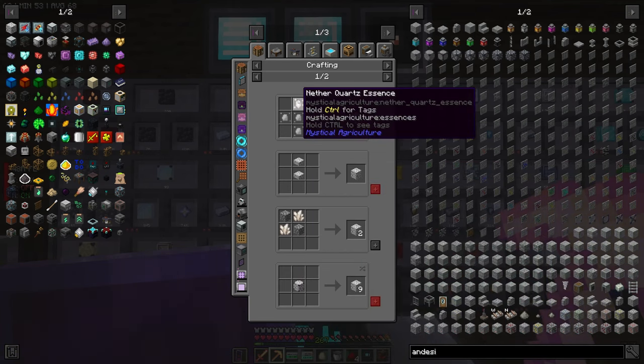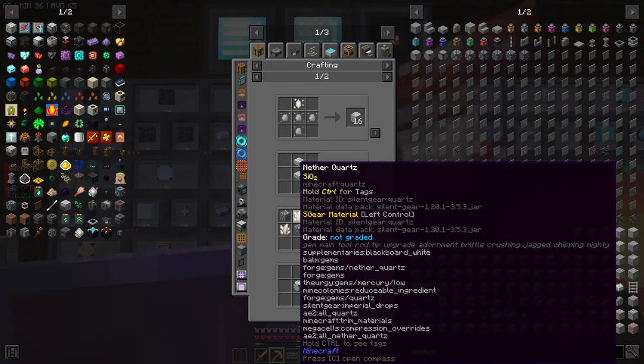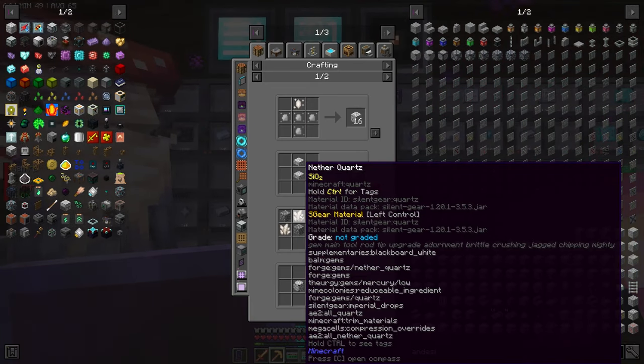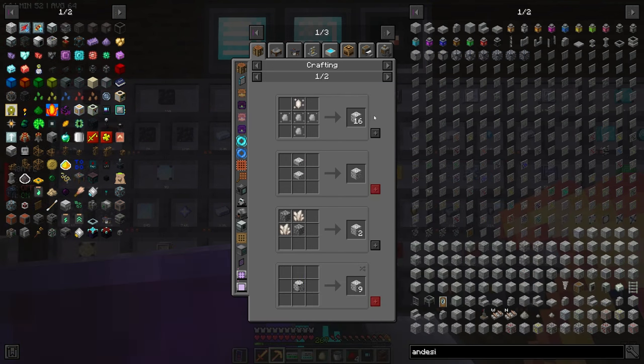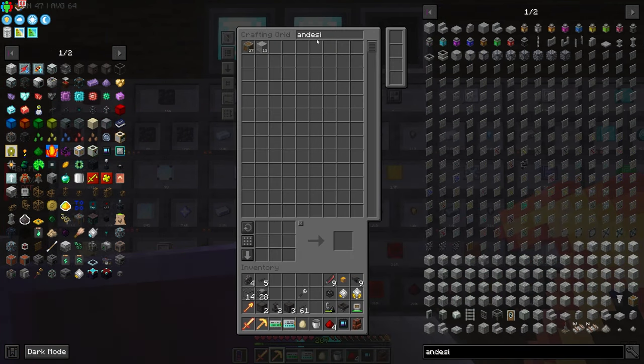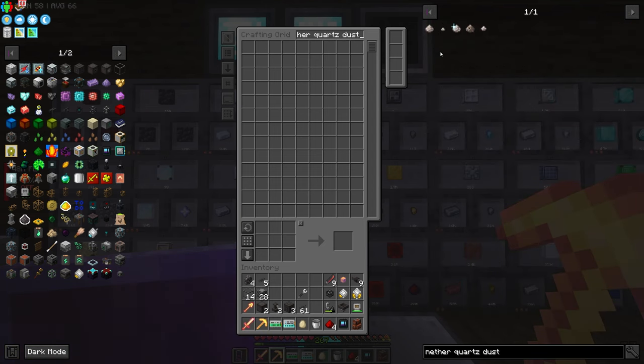We can use one nether quartz essence instead of two nether quartz because eight nether quartz essence gets you 12 nether quartz, so one essence is worth about 1.25 nether quartz. So this would be the way to make the diorite if we were to do that.